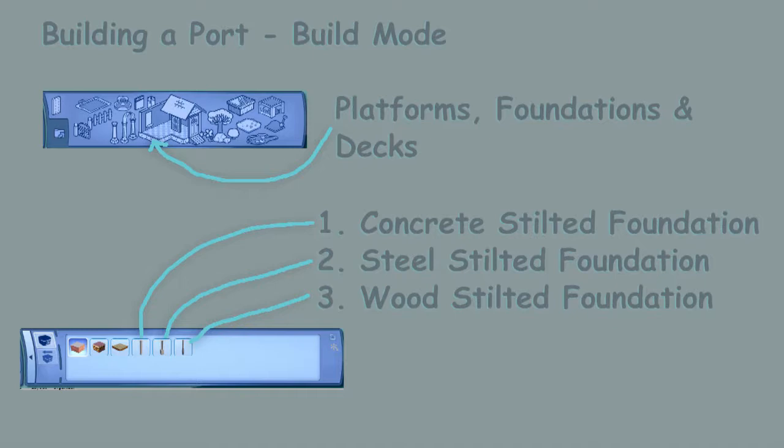The stilted foundations came with the Island Paradise expansion pack, and you will need to have it installed to see them. If you don't have Island Paradise installed, you won't be able to build a port at all. There are three stilted foundation types, each at a slightly different price — the cheapest is wood and the most expensive is steel. There's only about one simoleon difference each, but it's per tile, so it adds up depending on how big you want your port to be.